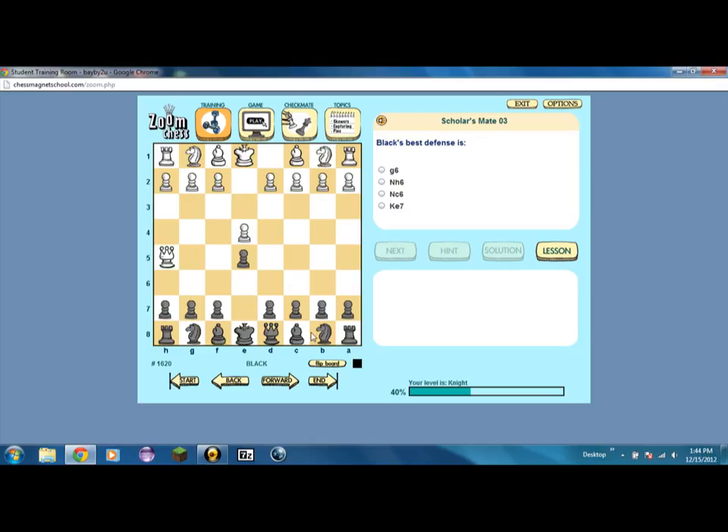Knight to C6 — that would be right there, which actually would work, because I think that's what it is. King to E7 wouldn't work. I'm pretty sure it's knight to C6. If you go like that, then you have a defense of that pawn and you can also go in front of the king. So that would be the best one.